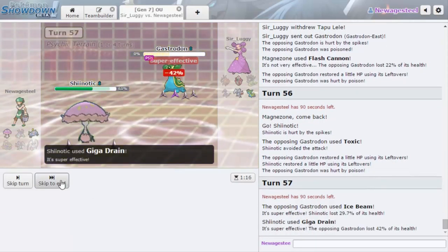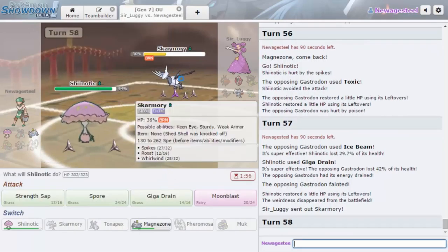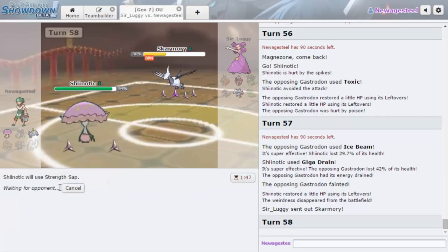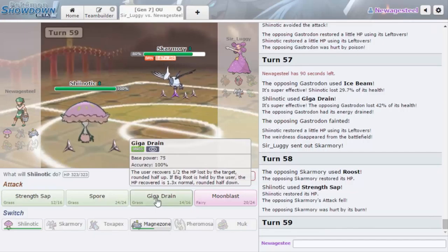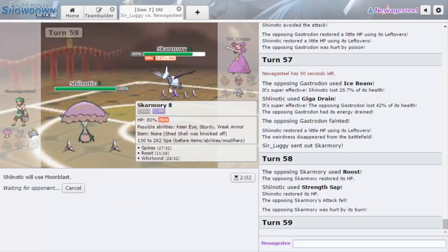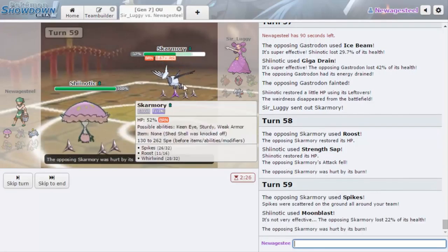He has Ice Beam — doesn't matter, we knock him out. Yeah, we lose to Tapu Lele. A Toxic Spike might have actually been bad for me: if he was Scarfed, we could have put him to sleep and lived. I'm going to go for Strength Sap here just to weaken him so he can't knock us out. Then I'm going to fire off Moonblast. If he Whirlwinds me out then Skarmory dies, but it doesn't really matter. If he goes into Tapu Lele we can potentially get a Special Attack drop.